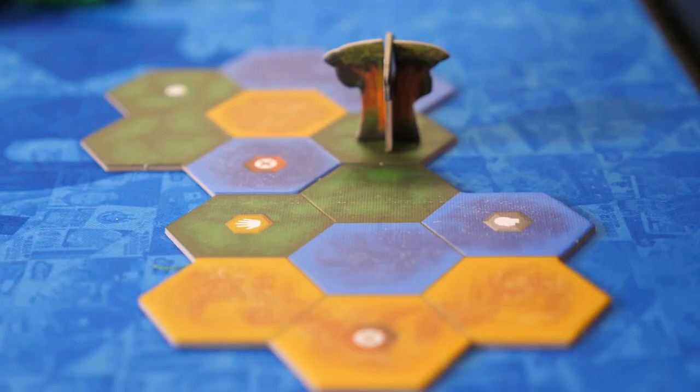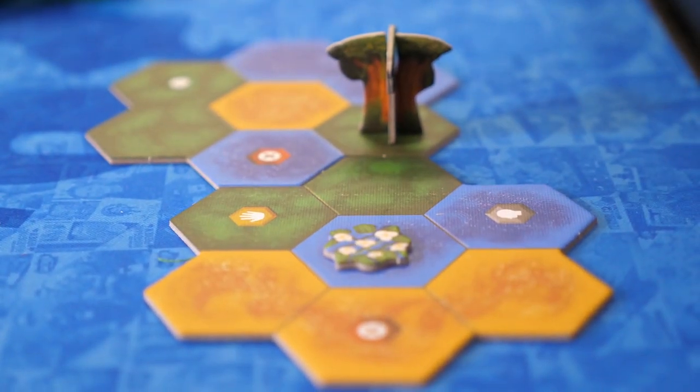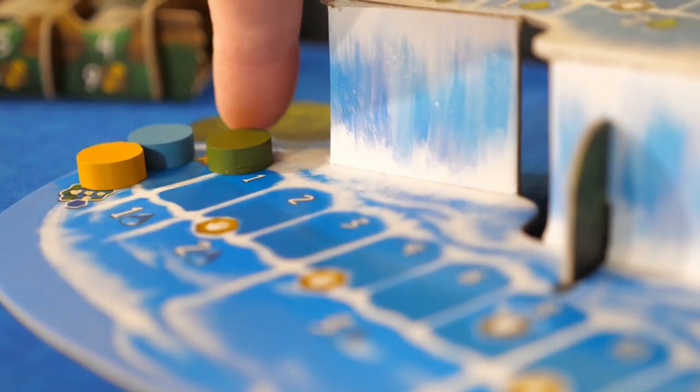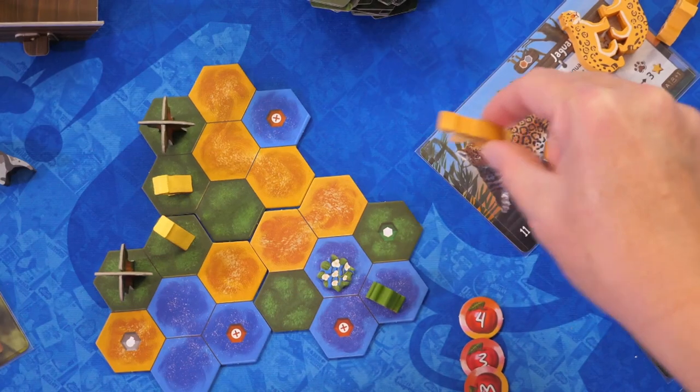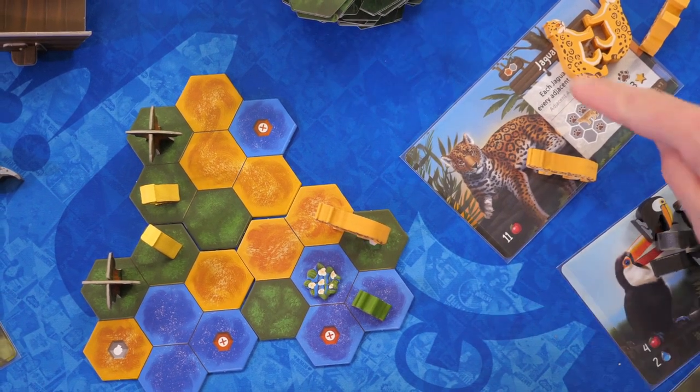They will also be able to expand their terrain, grow trees, and aquatic flowers by moving along the tracks on the waterfall. Animals can be added to your terrain by paying the necessary resources, assuming that you have the correct terrain for them to be placed on.